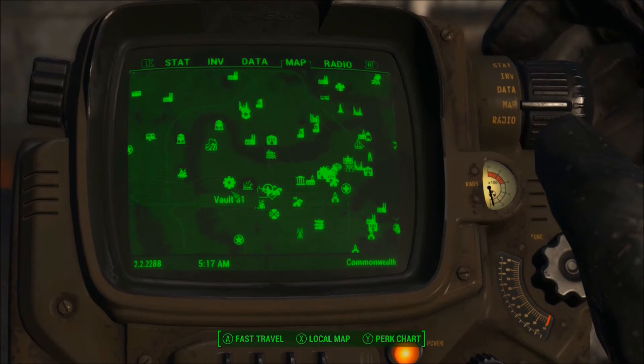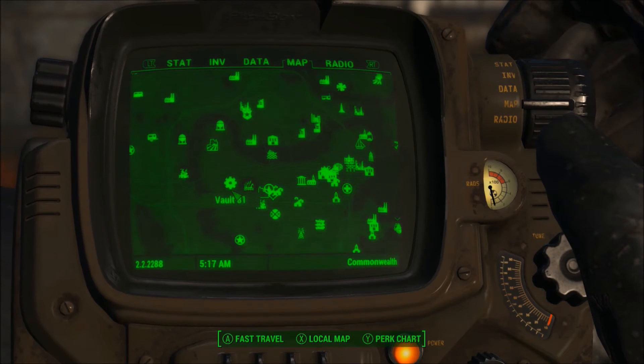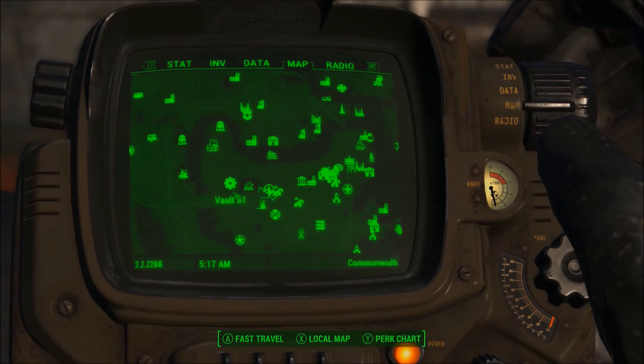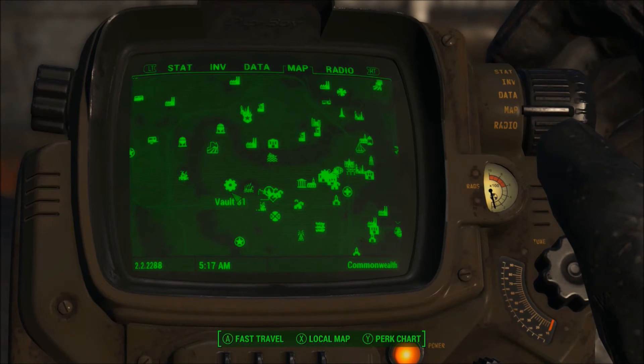Once you're down there, a little kid will greet you when you get off the elevator and he'll offer to show you around the vault for around five caps or something. You do this, it counts as one of the missions, and you tour around the vault — he shows you the infirmary, which will come up later in the next mission. Once that's done, you can just leave the vault and go about your day and wait.